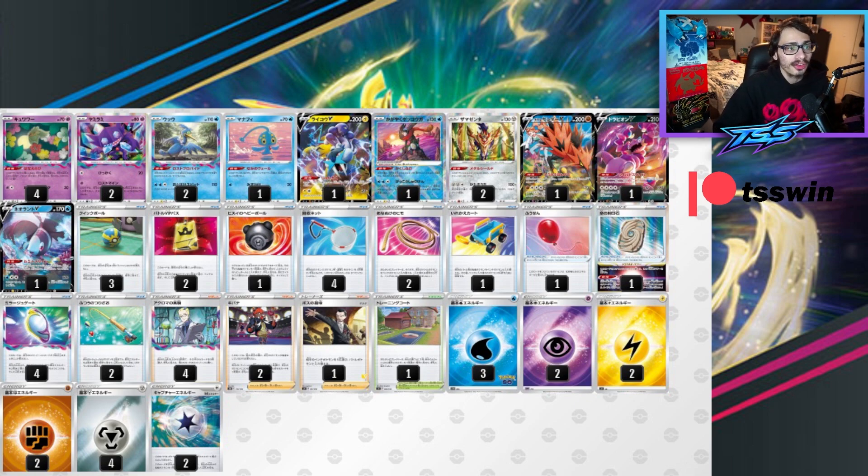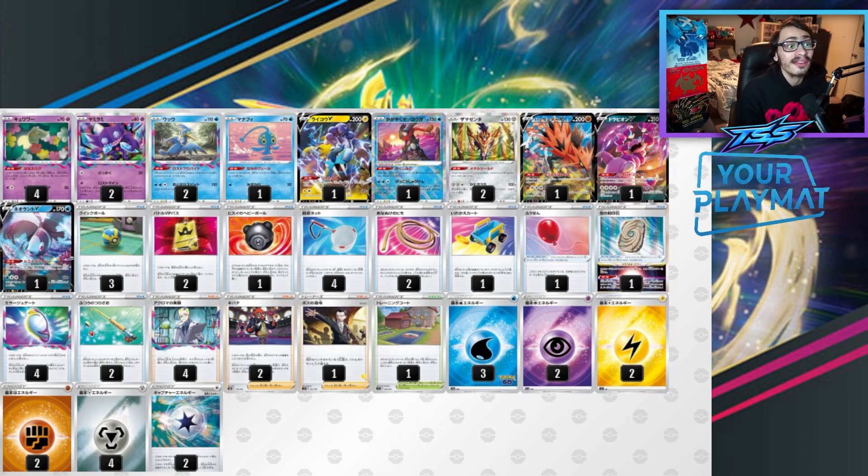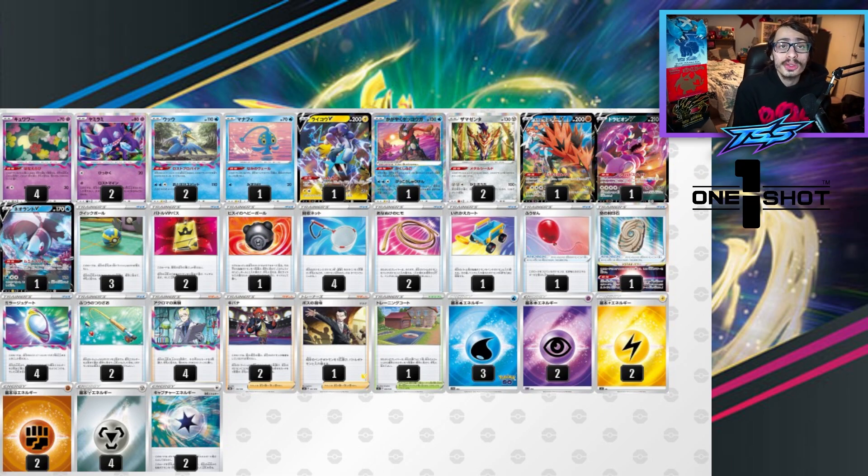The big thing about Zamazenta is it's a pretty good response to Stoutland, which is a big threat for Lost Box. Stoutland comes in and knocks out a Comfy or a Cramorant, taking two prizes. After that, you have to respond to that Stoutland — if you don't knock it out, you're probably going to lose the game. That's where Zamazenta comes in handy. Zamazenta just needs to attack Stoutland after they get the knockout and basically one-shots it doing 220. You need to Mirage Gate to it and attach a Metal Energy from your hand to make sure you can attack.